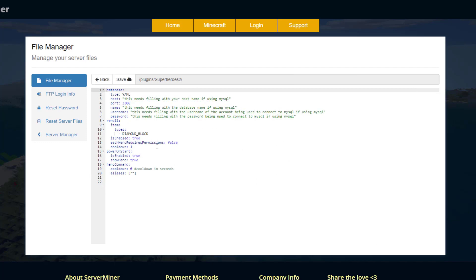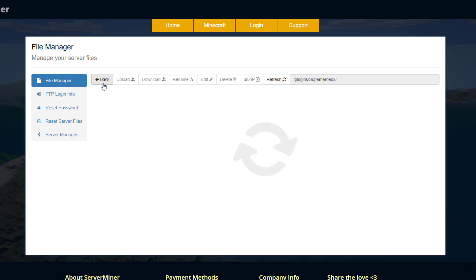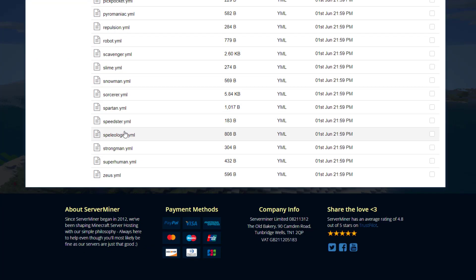In the config.yml there are a few things. If you wanted to set up a different type of database like MySQL you could do that. Then we have the re-roll information — you can see the diamond block right-click works as shown earlier, and you could disable that if you wanted to. The hero command section lets you add aliases, and you could also set a cooldown so people don't constantly spam it.